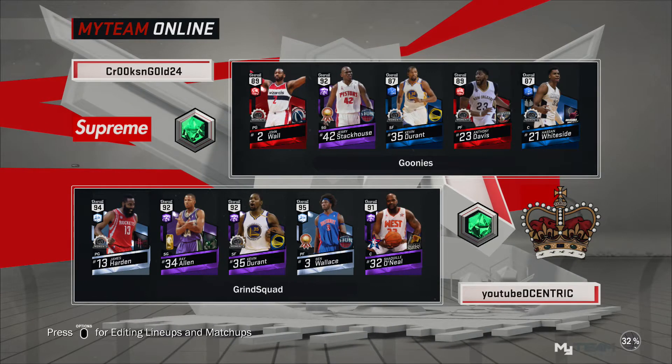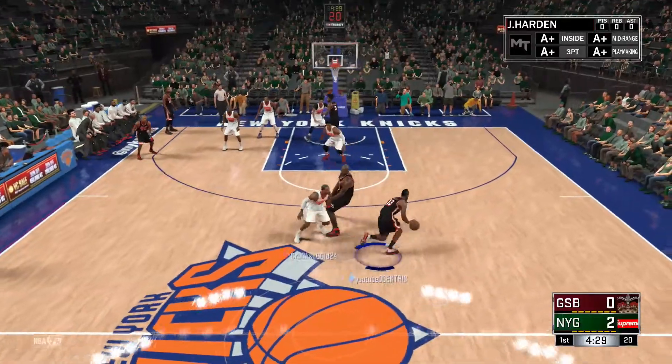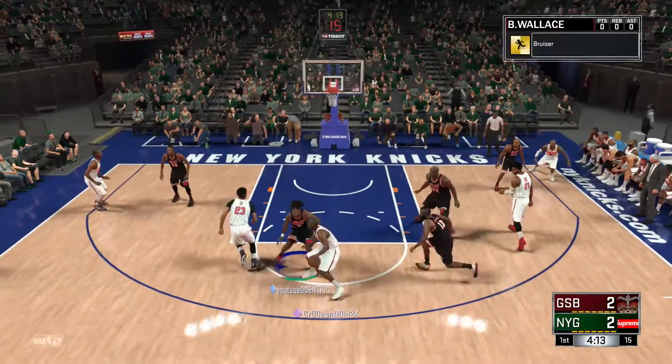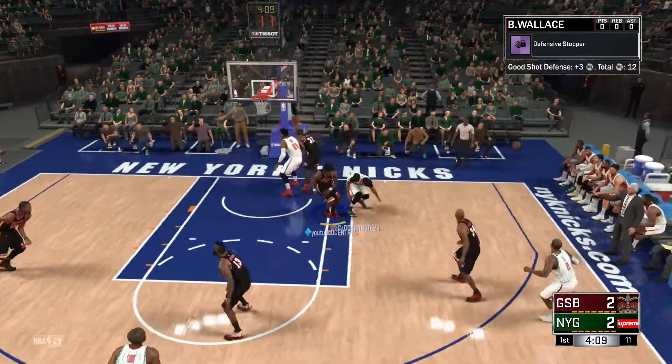What's going on guys, you can see we both have pretty good teams, but that Shaquille O'Neal is the newest card that I picked up. And let me tell you, look at that dunk right there. He is a monster, an animal — defense, finishes around the rim.